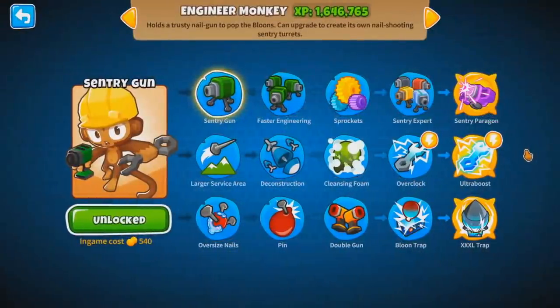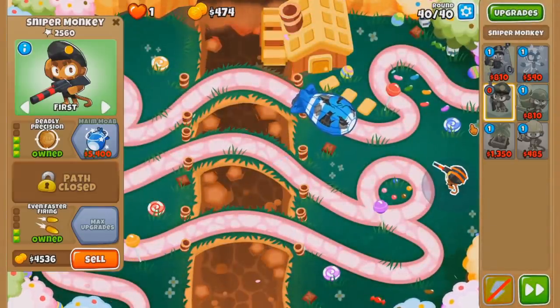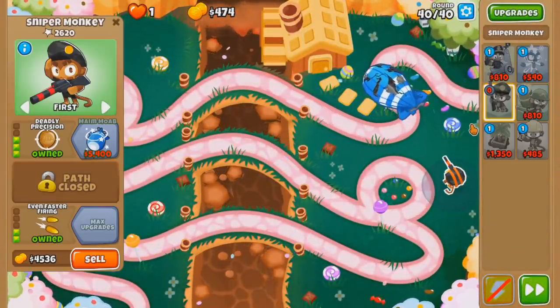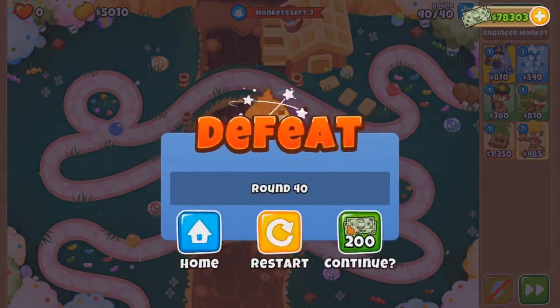We can sell for an Ice Tower and then do something at the end. Like maybe Ice and then Trap. Or maybe just sell straight for Trap. Alright, I'm going to try selling for NG. Let me just see. One more shot. I don't think there's time.